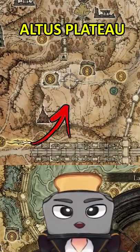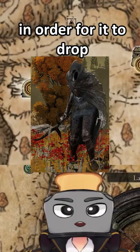You can get this weapon in Alto Spa 2, right over here, where you have to kill the Black Knife Assassin in order for it to drop.